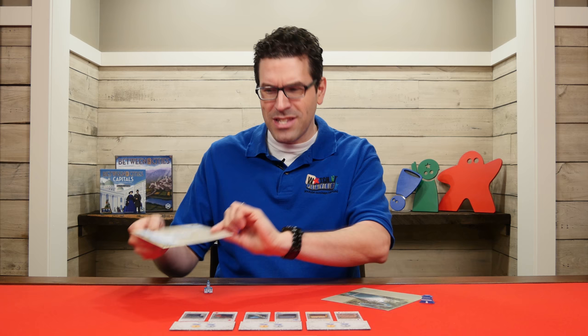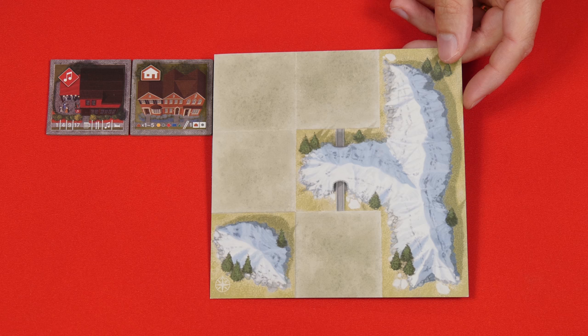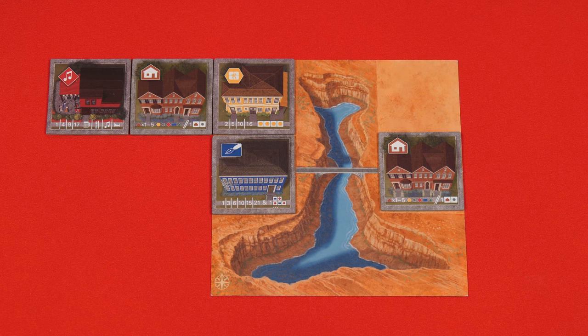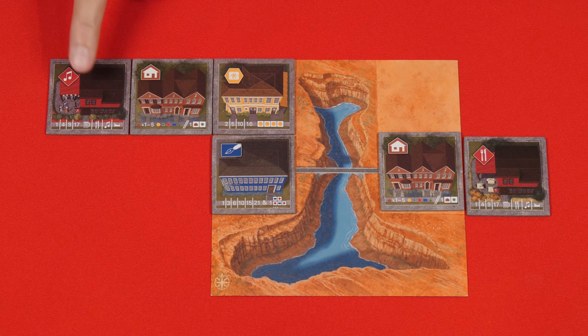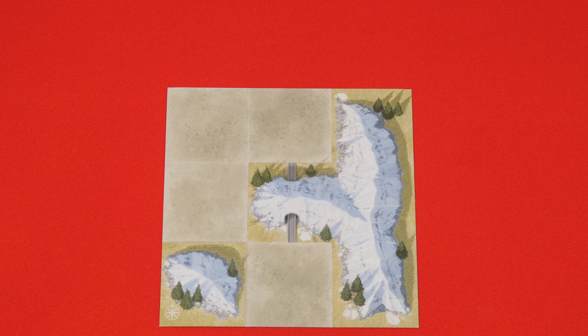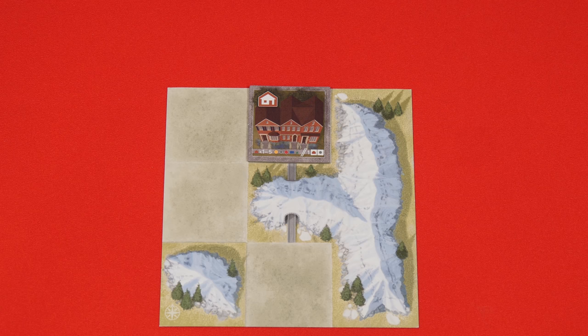Instead of each city being made up of four by four squares they'll now be five by five. But fully within that you'll need to fit the three by three landscape mat. For example, in this partially completed city I couldn't put a tile here as the width of this city is made up of six squares. So instead I might place it here. Each mat will have five squares that are filled in with art and cannot be used. However there will always be four empty spaces where you will place city tiles. In fact the first tile placed in any city must be on an open space of the mat. After that, as usual, future tiles are played adjacent to ones already placed.